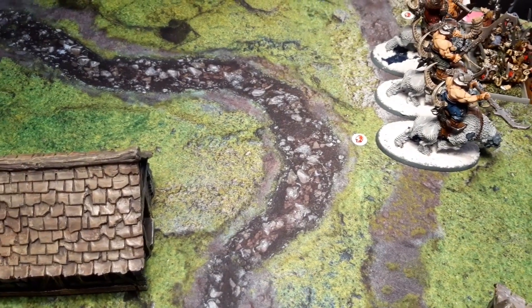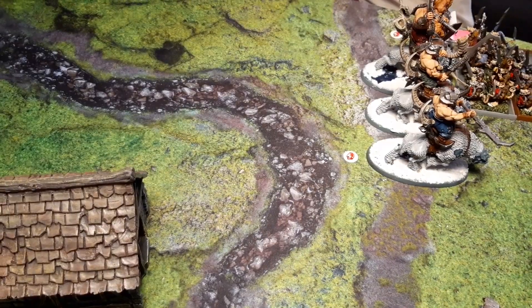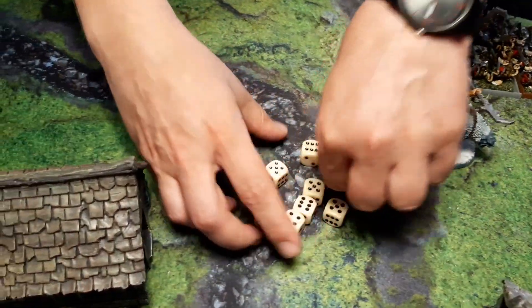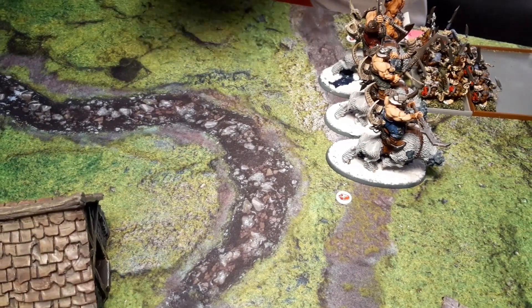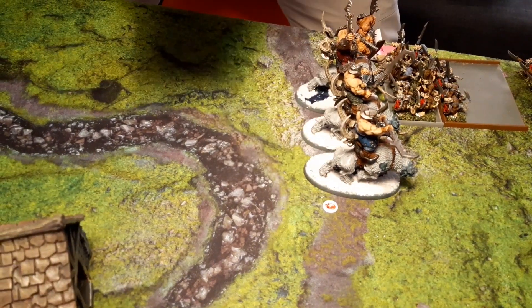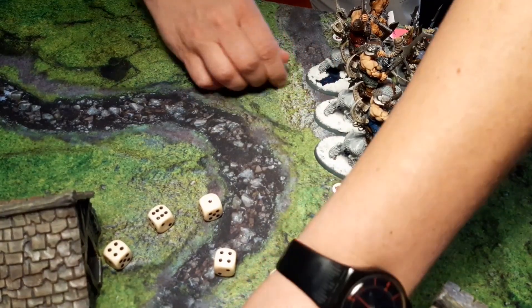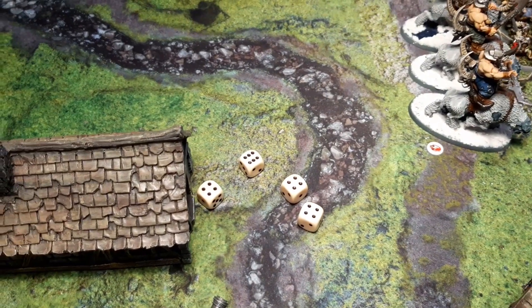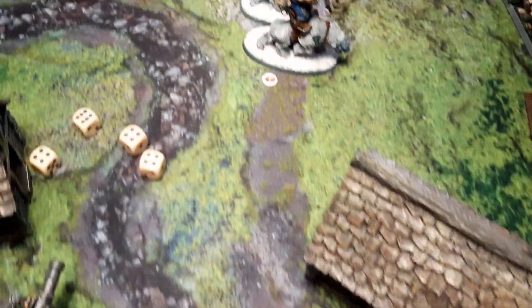Ten hits against the Iron Guts, hitting on 4s — but only Strength 3 so wounding on 5s. Wither is still in play reducing their Toughness, so wounding on 4s instead. Rerolling, 4 hits — they have a 5+ armor save. 4 saves — 2 wounds, 1 Iron Gut dead.